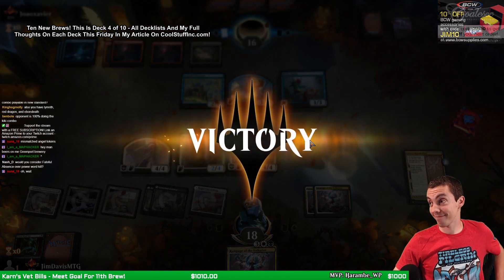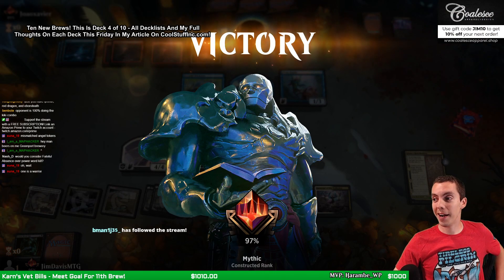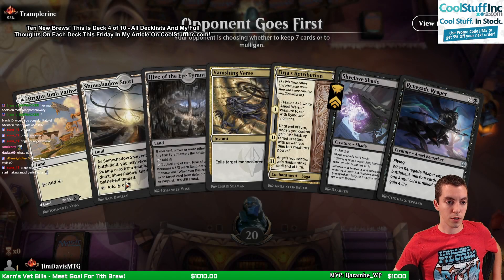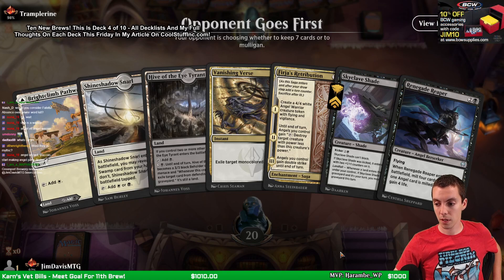There's a reason why I didn't build a die roll deck. One and up. Ten new brews. Snarl Hive. This hand's fine.